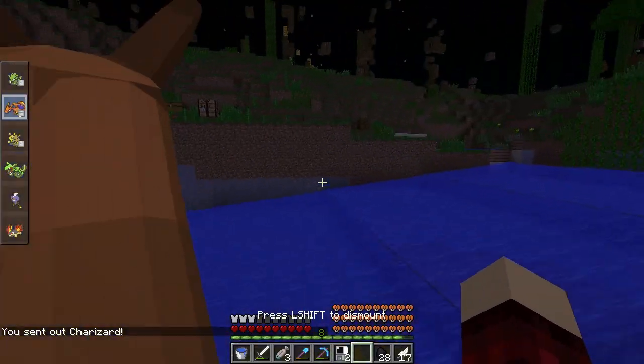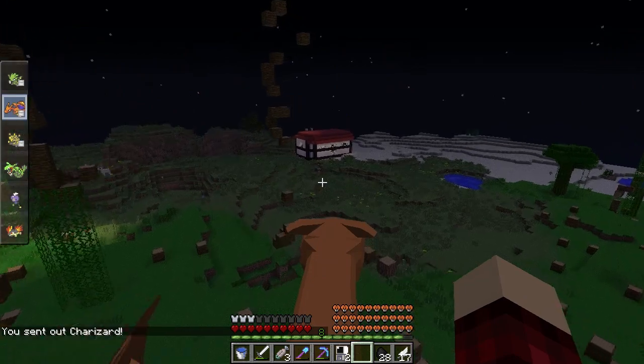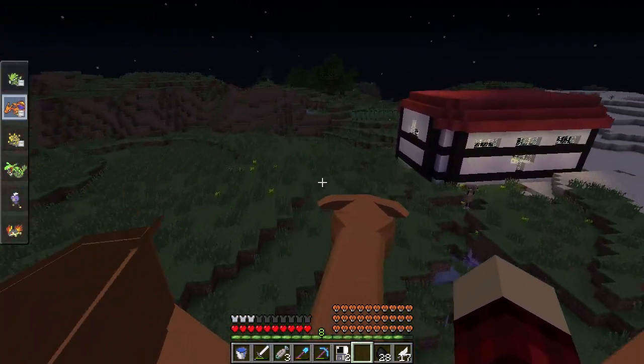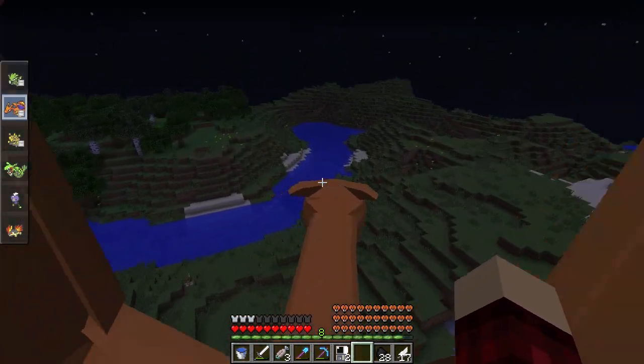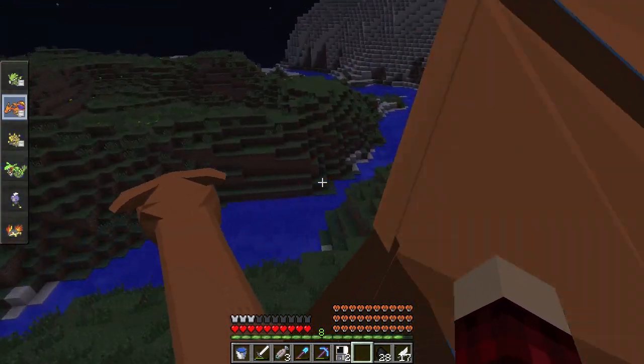Let's get Charizard out. Let's go look through the plains — maybe we can find an enormous Drifloon. Drifloon's a pretty badass Pokemon, that's all I'm gonna say. I just healed so I think we're good. Let's look around and see if we can get a legendary spawn in the plains biome, because that's what I want. Oh, hi refrigerator, hi!